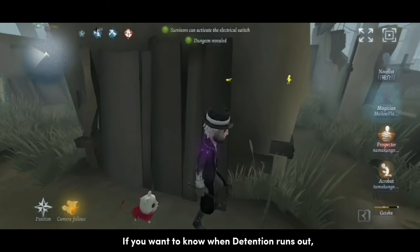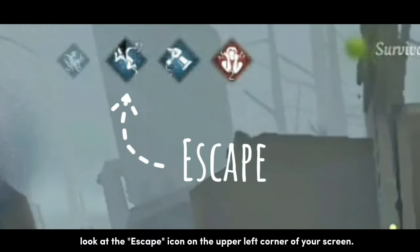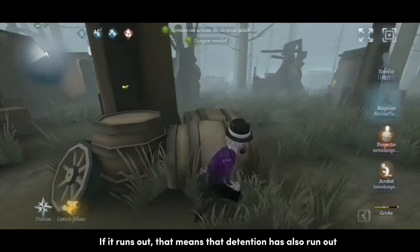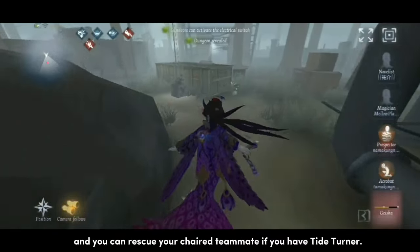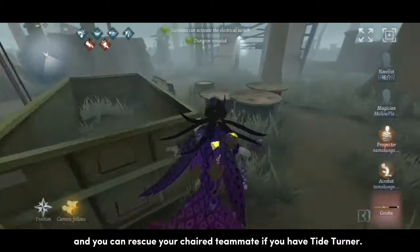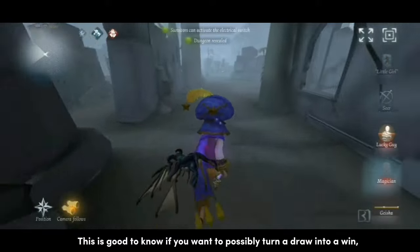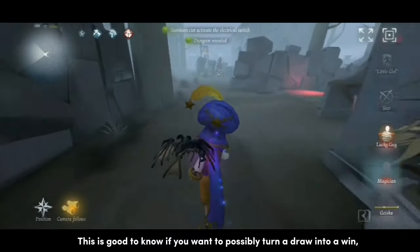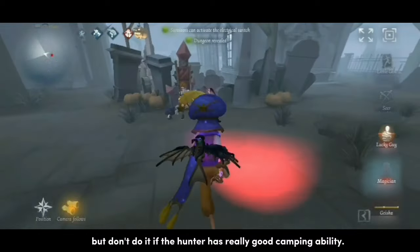If you want to know when detention runs out, look at the escape icon on the upper left corner of your screen. If it runs out, that means detention has also run out, and you can rescue your chaired teammate if you have Tide Turner. This is good to know if you want to possibly turn a draw into a win, but don't do it if the hunter has really good camping ability.